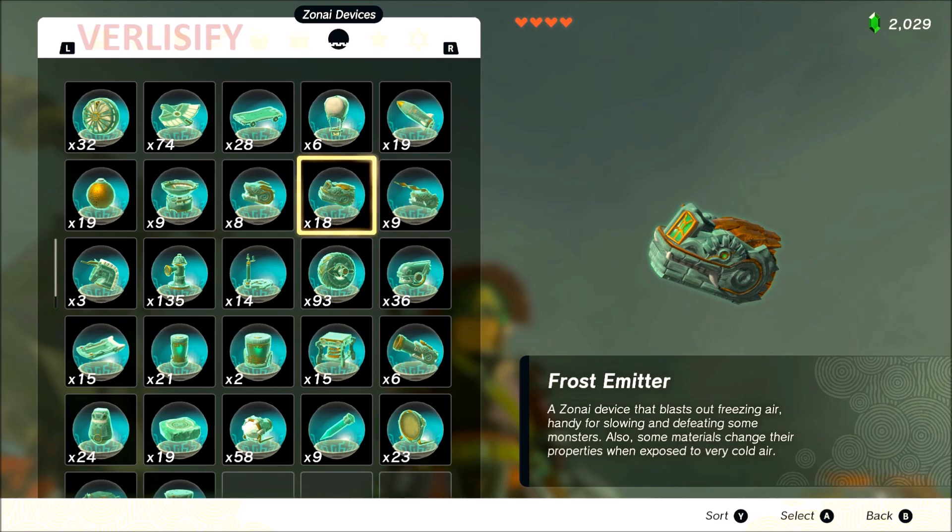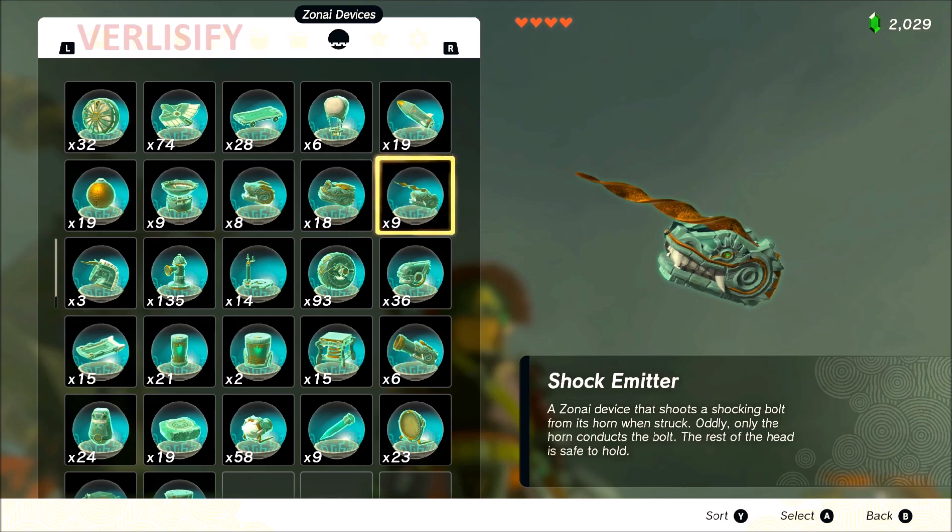Frost emitter: I'm gonna put it in C tier. It's a Zonai device that blasts out freezing air, handy for slowing and defeating some monsters — some materials change their properties when exposed to very cold air. I haven't seen any kind of crazy build with this just yet, haven't seen anything too insane for like mob farming. Maybe some kind of exploit comes out and it immediately becomes A tier, but right now C tier — yeah, if you need frost you can use it for frost.